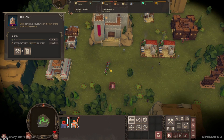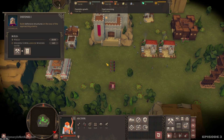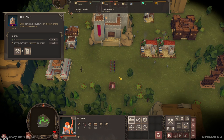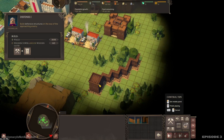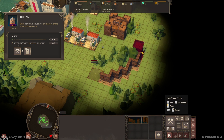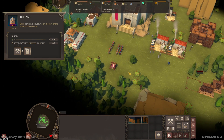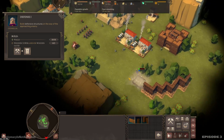I can do army formations. Put them right there. Bring our archers over here. Put them behind there. There you go — we'll put the other one right here. Still missing 19 wood, we'll get there in time.